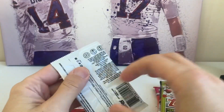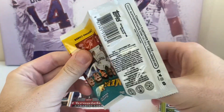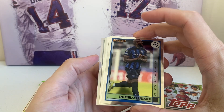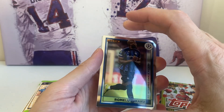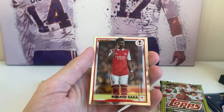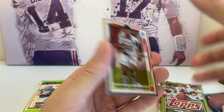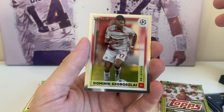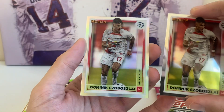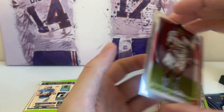I'll start with soccer because I literally know nothing about it. These are really nice — you can tell they're like thicker stock. I've never seen these before because, like I said, I don't collect soccer, but Lukaku — I know he's a big name. I'm not even going to try that last name; we'll just call him Dominic. And then some kind of a refractor in the back — same guy. Refractor. These are really nice, thick chrome cards.